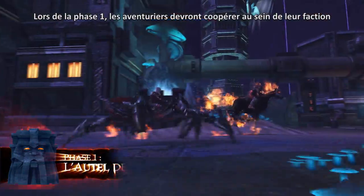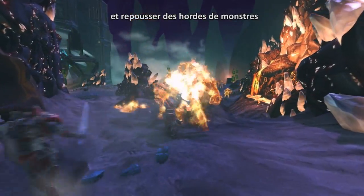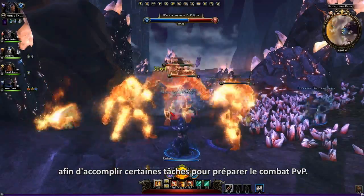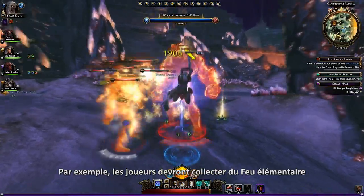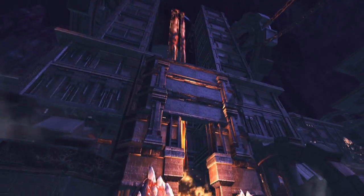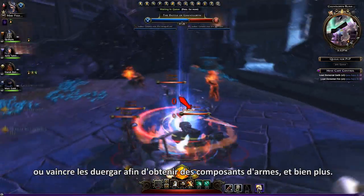Adventurers in Phase 1 must work with their faction and fight through hordes of computer-controlled enemies, accomplishing a number of tasks in preparation for the coming PvP battle. Tasks include collecting elemental fire to light the Grand Forge, defeating dwargar forces to obtain weapon parts, and more.